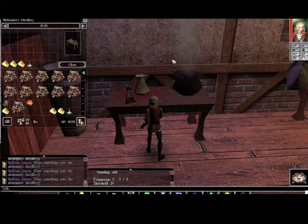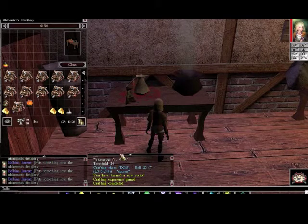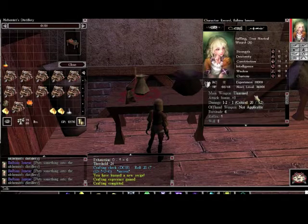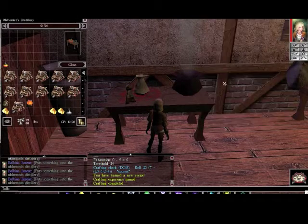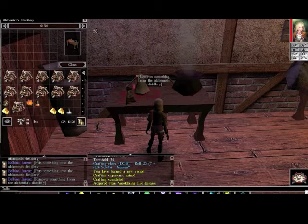Let's see how this goes. Yes, success. Now, alchemy works — the bonuses come from constitution and intelligence. So I get a plus six bonus from those stats. That's created a smouldering fire essence.